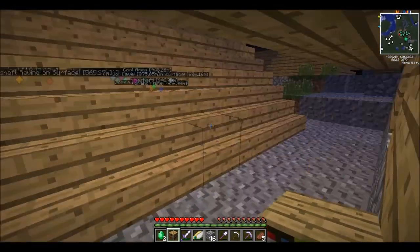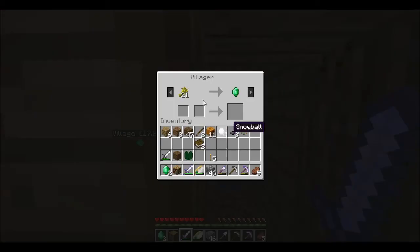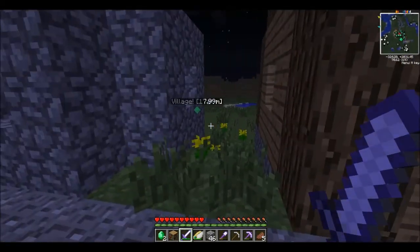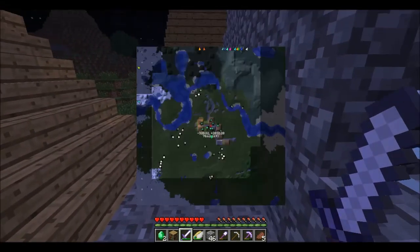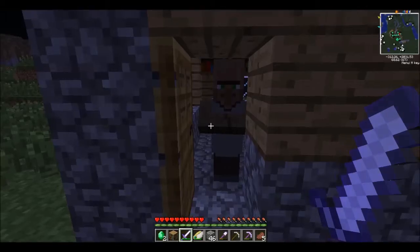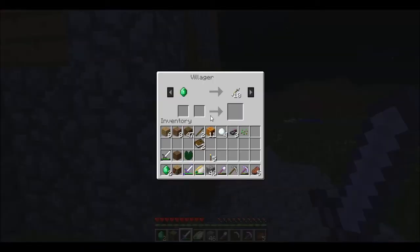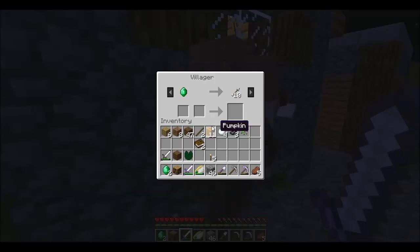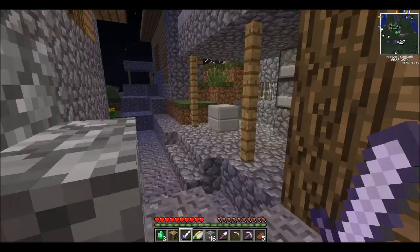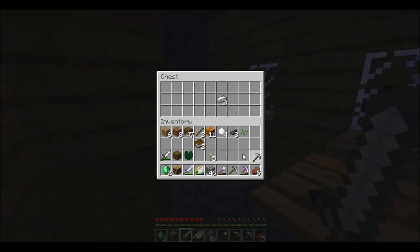Thank you, get out of here. Let's look at everybody else. 21 wheat - do you guys have any farms here? They don't have any farms, that's not fair. There's a guy with leather pants - you suck. 10 arrows. 11 books for 1 emerald. An iron pickaxe for 2 iron.